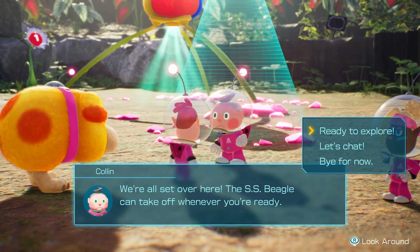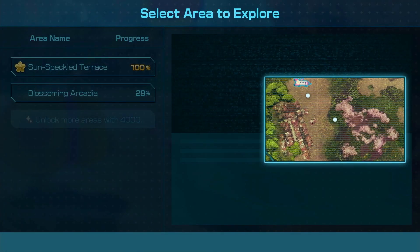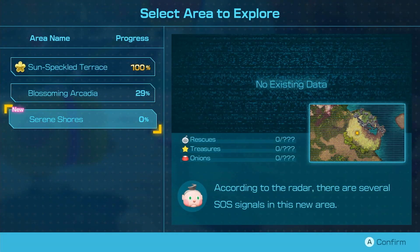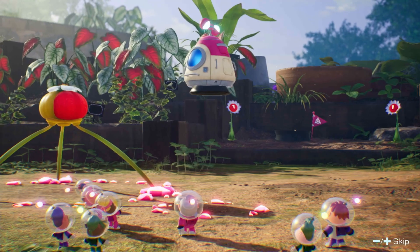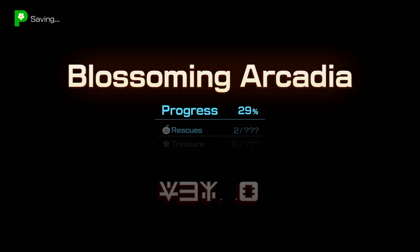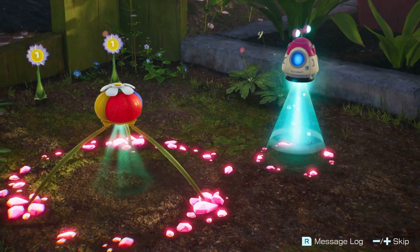We're all set over here. The SS Beagle can take off whenever you're ready. Which area would you like to explore? Fortunately, I noticed it before talking to Colin so we can see this, and that leads us to Serene Shores. We could go there, or we can go back to Blossoming Arcadia and continue our role of 100%ing the entire area. We're here on Day 6 and our goal is to try to get all the way up to at least 65% by the time we're done.